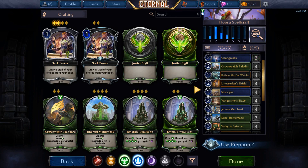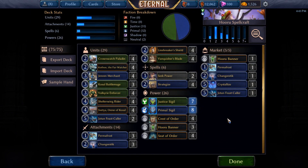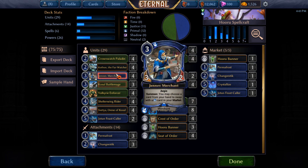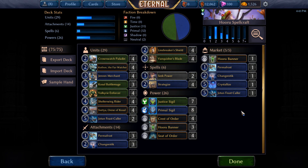Basically what the point of this deck is — let's go into the full overview — is for you to get down some early aggression, things like Crownwatch Paladin or Coffin, Geneve Merchant or Castle Battlemage, and then just jam a bunch of weapons on it and keep up a bunch of tempo. Just stop your opponent from ever really being able to block.